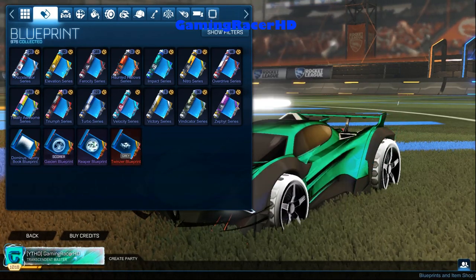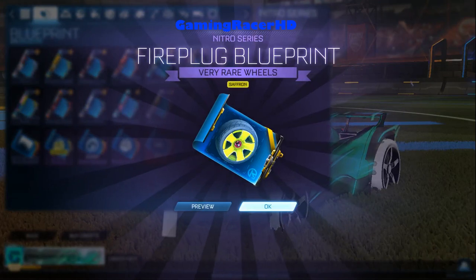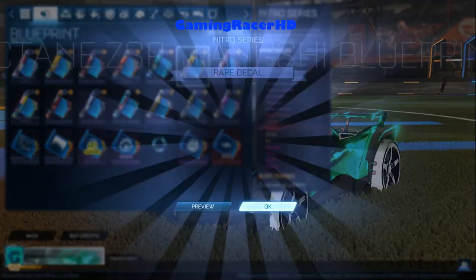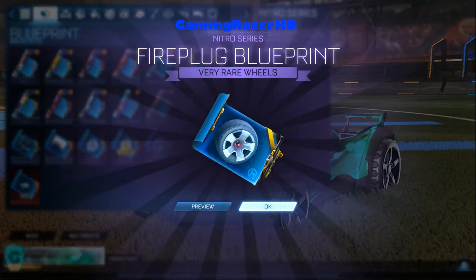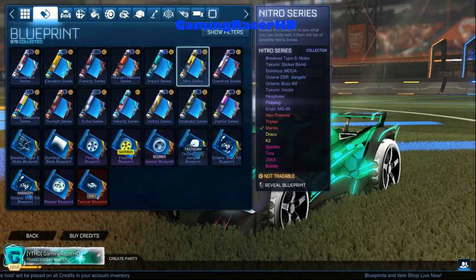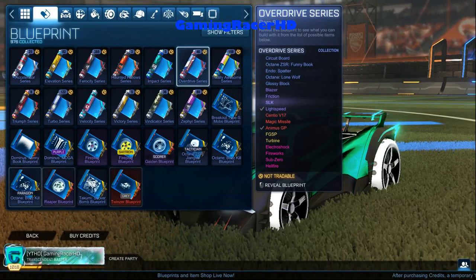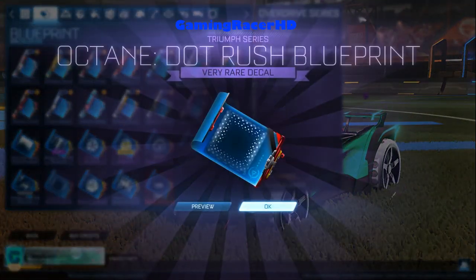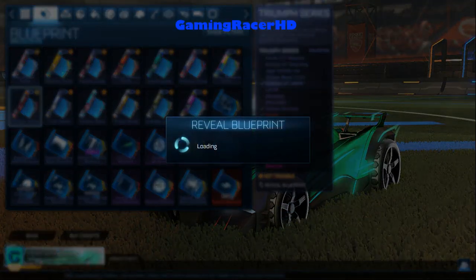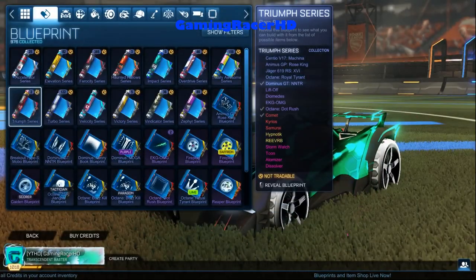I don't think anyone would pay 10 keys to get a Great Twinzer. Let's go to the Nitro series since we've got eight blueprints for that. We've got Saffron Five Plugs — this is actually quite fun unlocking these blueprints seeing what we get. I'm going to go through these quickly because I have over 900 blueprints and the video will take too long. Let's go to Triumph — not getting great stuff unfortunately, but hoping to get some exotics, maybe even a Black Market.